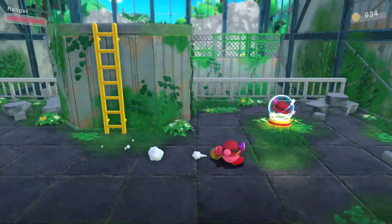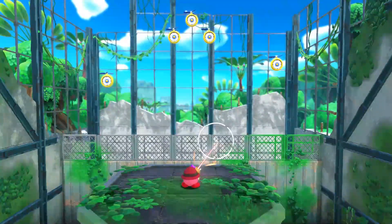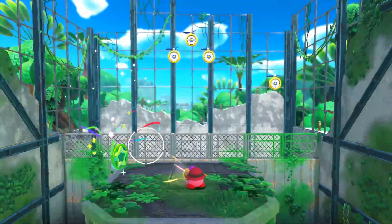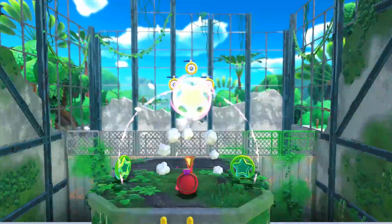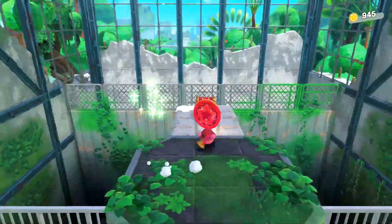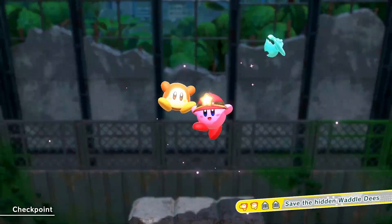There's a little skill game to play here. What you've got to do is shoot the lower ones first because they are descending down, and if you don't get those you don't get the Waddle Dee. The three in the middle you can just shoot a powerful one and get them all at once. That brings up the coin and our second Waddle Dee — he's so happy, now we're best friends.